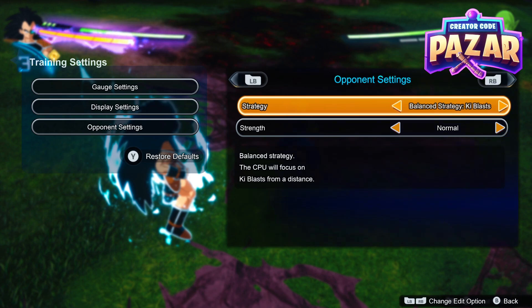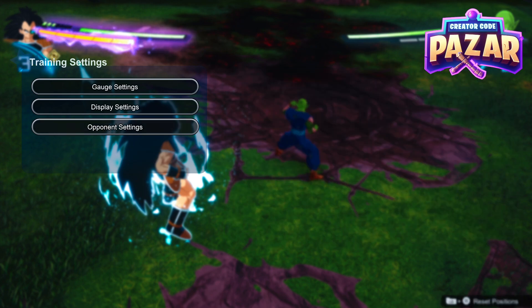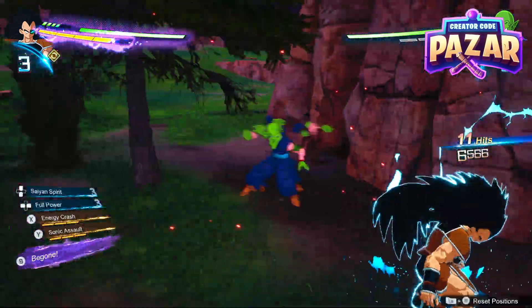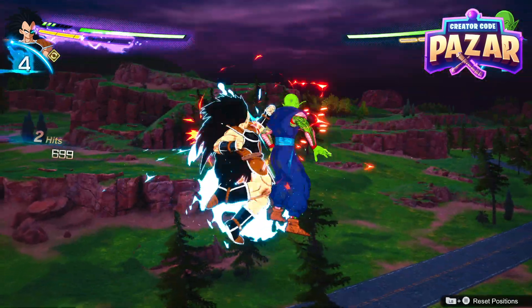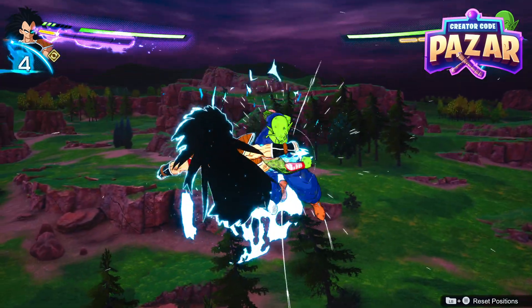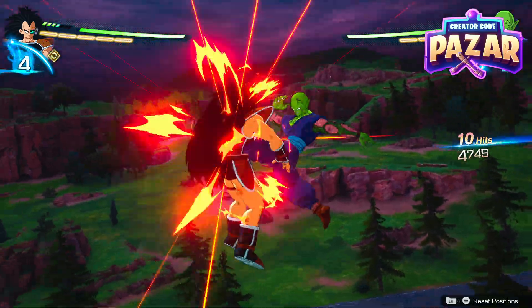There are a bunch of different strategies — like Guard Only where they're always guarding, we can have them focus on melee, focus on ki blasts, Sparking combos, counters, restraints, and more. I would say the most important thing to practice early would be Rush Attacks. So I have Piccolo set to Rush Attacks — he's going to be rushing me as much as he can, and this way I can practice my close range combat against an enemy while having unlimited HP and not having to worry about taking him down too fast or him doing movements I don't want to practice.